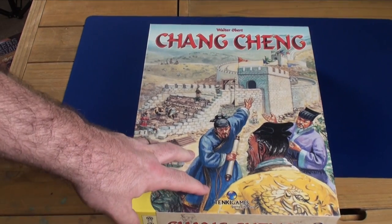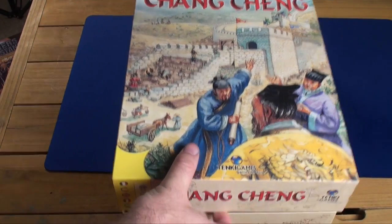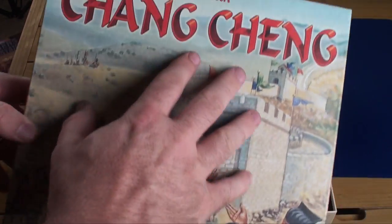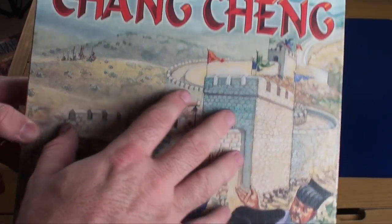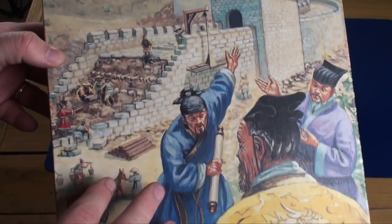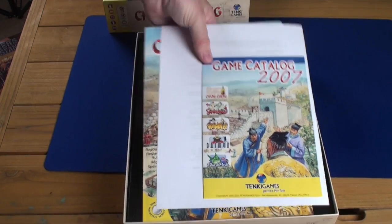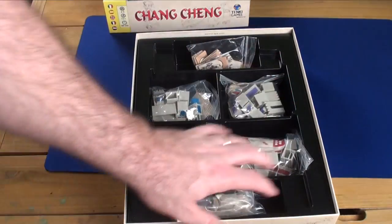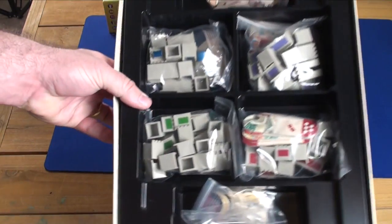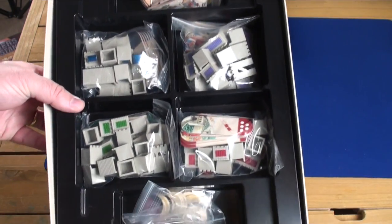Here are the components for Chang Ching. Very big box, and when I open it, the artwork on it is just beautiful. I really like this — I usually like things a little more colorful, but this is just wonderful, especially for the age of this game. You're going to see right away that there's a lot of plastic in here that really isn't needed. The insert is really nice — I backed everything up, but you don't need to. I think it all fits in there very nicely.